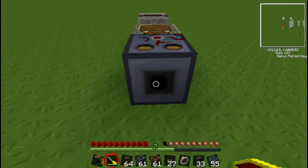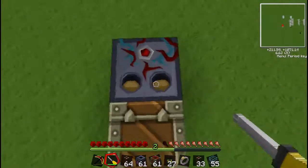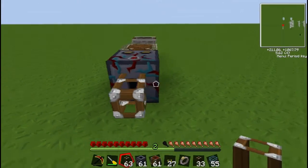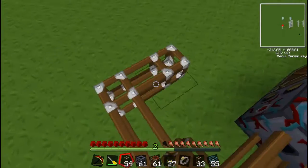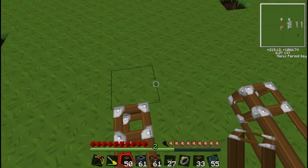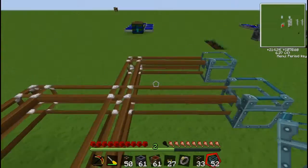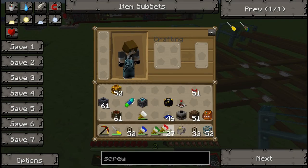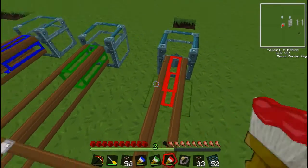Now put down your sorting machine — again, the small hole goes out, and these two dots face towards the buffer. Then get some pneumatic tubes leading into the various chests. Connect them each to a chest — any chest you want. Then you want to colour code these with the three colours you prepared earlier. Just right-click on the tube. So now that's colour coded.